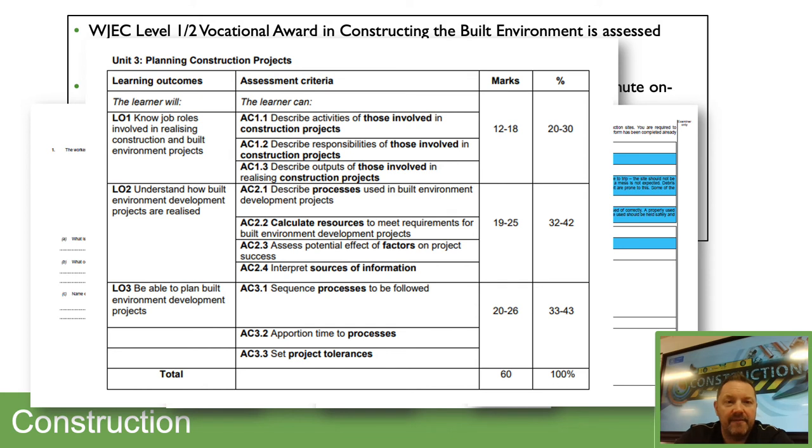Unit 3 is done at the end of Year 11. The first section covers understanding all the different trades — their roles and responsibilities within the construction industry, so what an architect, bricklayer, structural engineer, or planner does. The second part is about calculating resources and project costs, because as part of the construction course you need to be able to cost up projects to make sure things are profitable and within budget. The last part is about sequencing and planning an actual project.